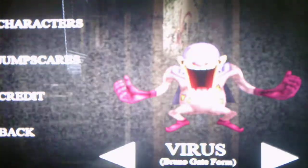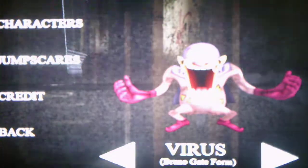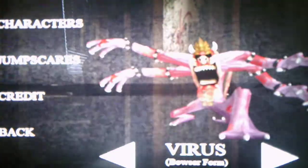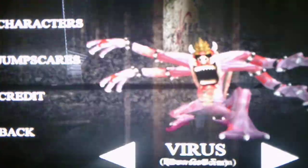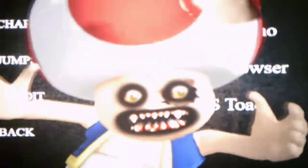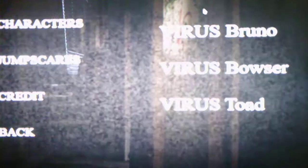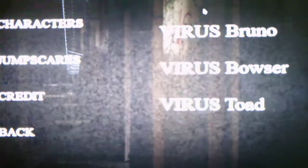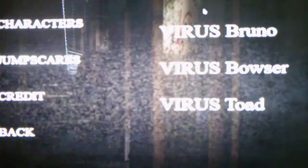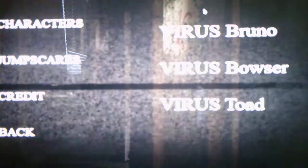We have Virus Bruno Gates, Virus Bowser, and Virus Toad. Virus Bruno Gates is the only one I've been jump scared by — I was never jump scared by Bowser or Toad. Let's take a look at the jump scare. The jump scares are the same as with Wario and the gang in the main game. The only character that has a different jump scare is Demon Wario — he has the same jump scare as in Five Nights of Wario's 4. Let's check out the credits.